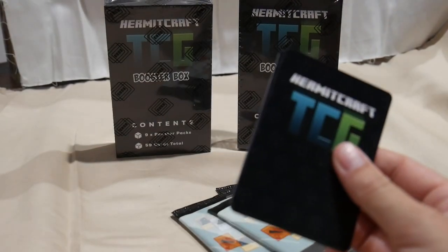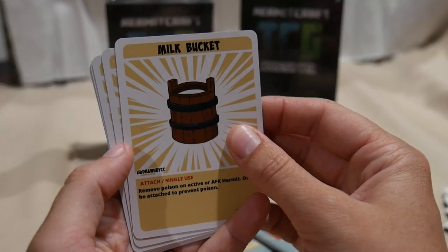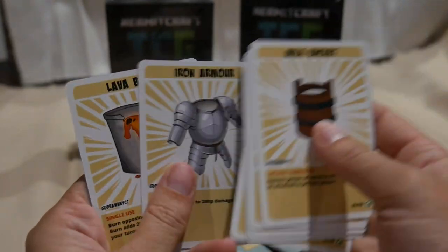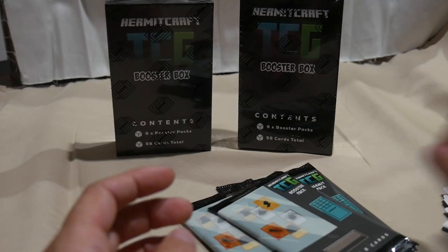I would have liked a full edition one set, which we can still trade for, I guess. Milk Bucket, Book of Thorns, Weak Healing, Flint and Steel, Water Bucket, Iron Armor, Lava Bucket, and Totem of Revival. Nothing new there.